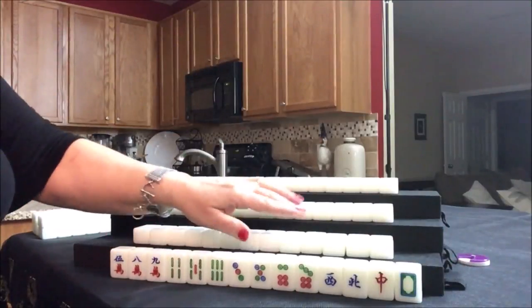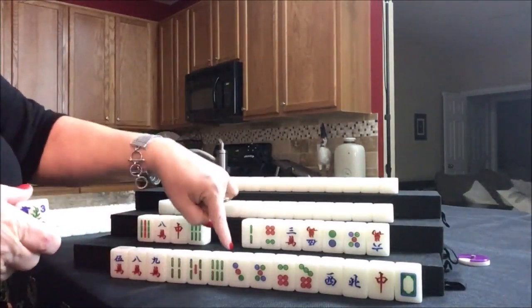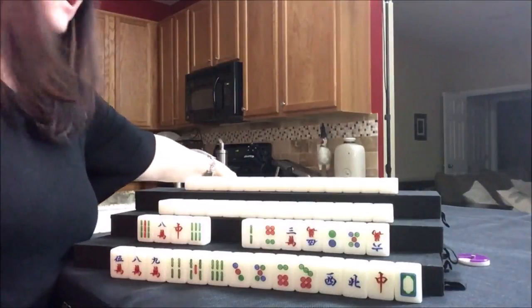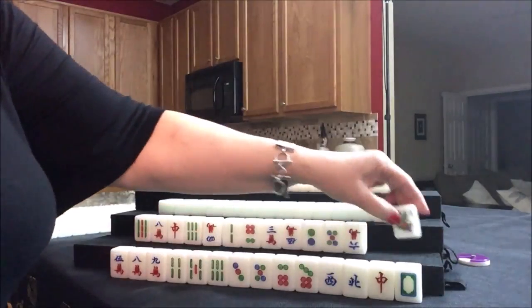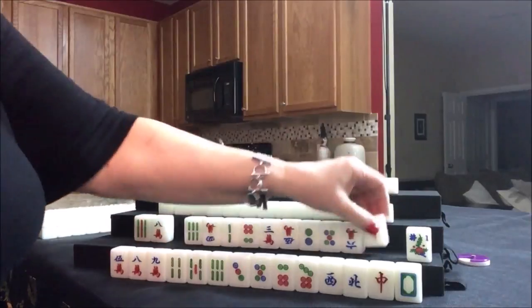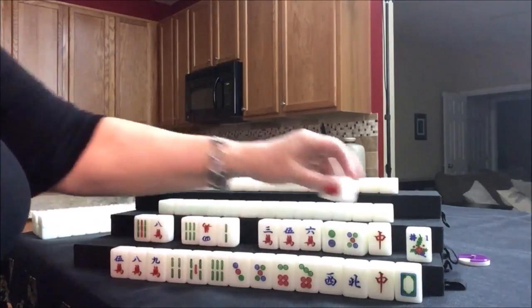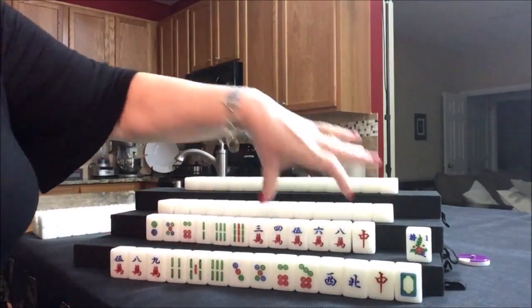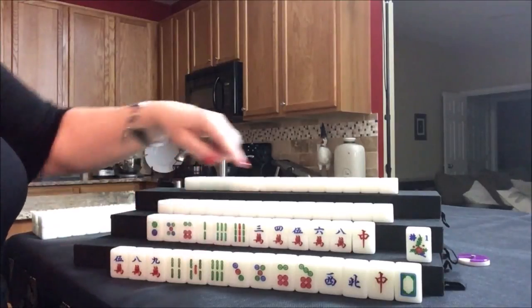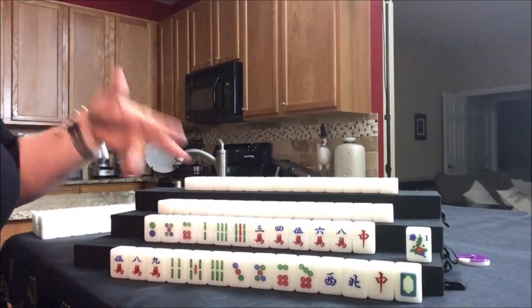Let's see what we can do for south. They have two flowers, including their own — east is one, south is two — and they have a two flower, so they have a fawn already. We're going to get two replacements from the wall. They got another flower, but we have to wait to replace that after everybody's gotten their first flowers. I'm thinking half flush with cracks. They're in a similar situation to east — no pairs. Half flush is three fawn.